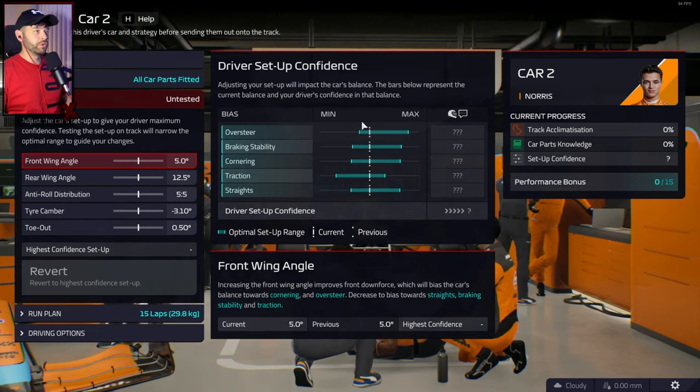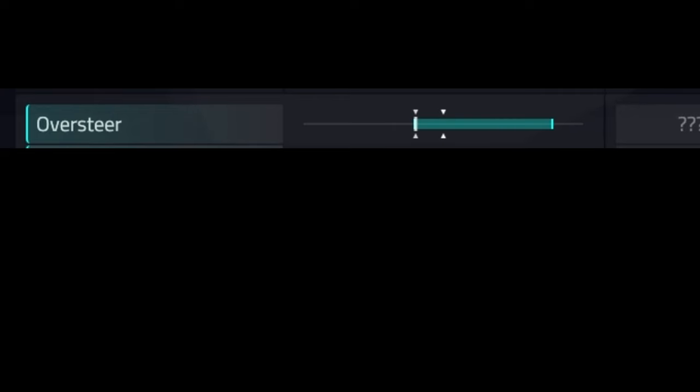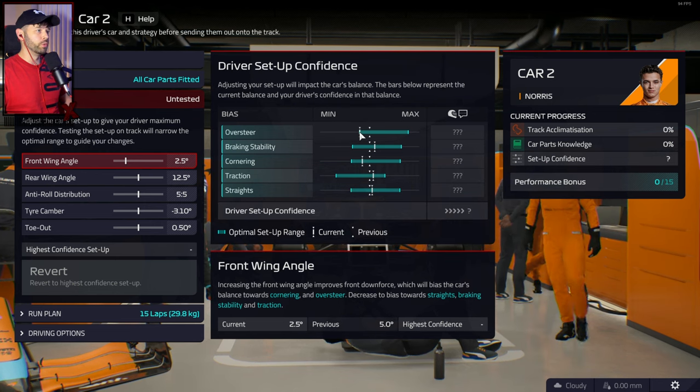We're going to use this to our advantage when setting up the car. What you want to do is make sure that the white bars are at one end of all of those blue bars. For example, we can have a little bit less on the front wing, and that takes this top oversteer bar all the way to the left.